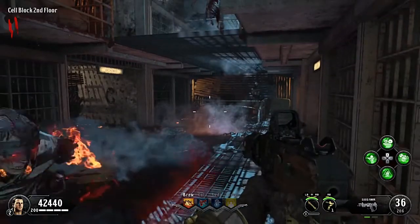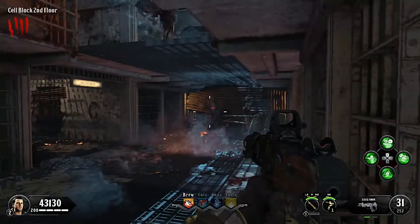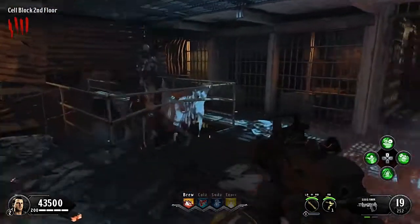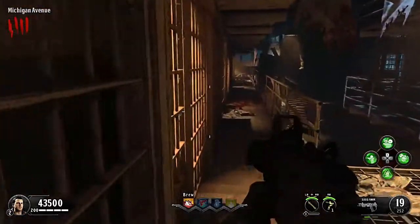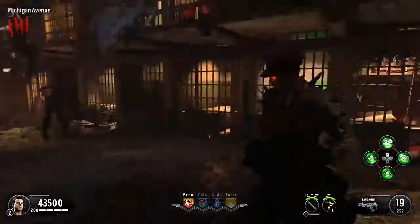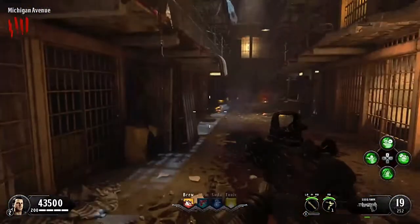Feeding the second dog — here comes one for the hungry boy. I believe that is the last zombie right there. Now we've corralled a few and we're going to come down here. As you can see there's a Double Tap. We're going to come down here — this should be the Warden's Office.